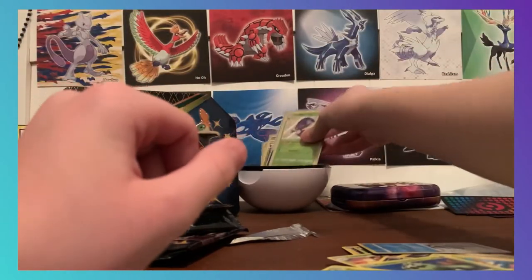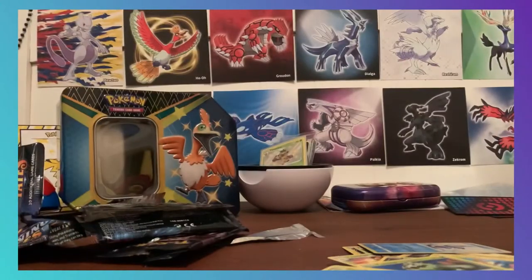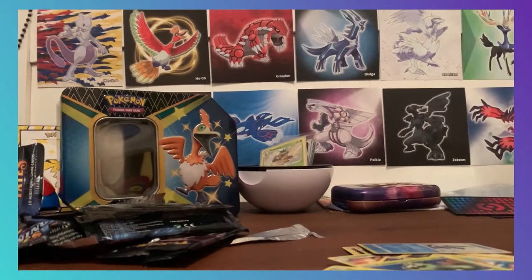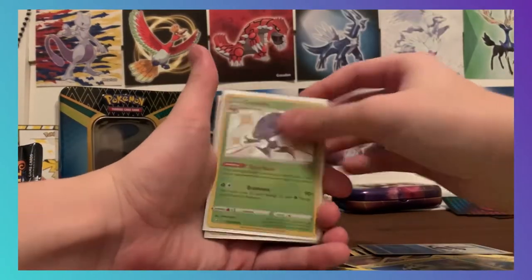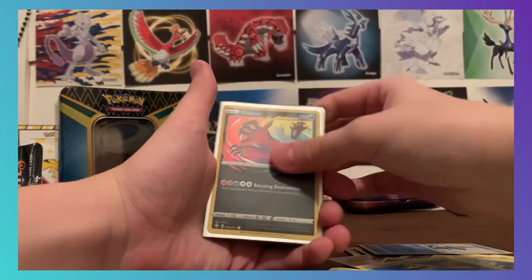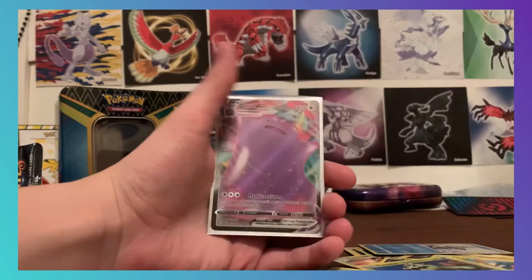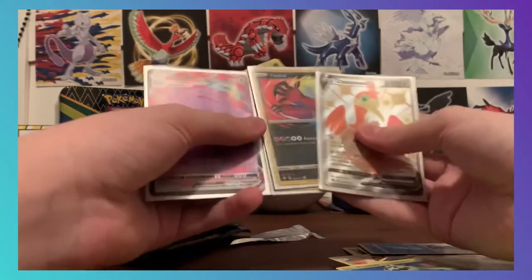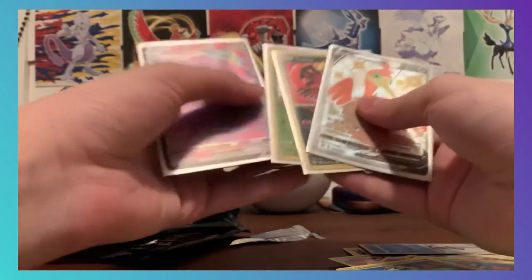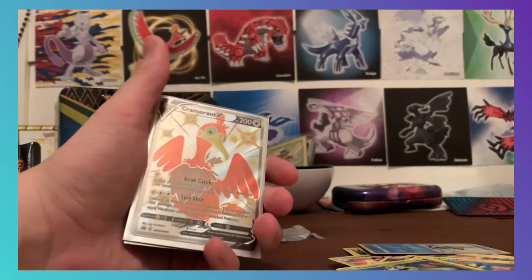Let's do an awesome recap because we pulled some amazing cards today. We got: Holo Decidueye, Shiny Orbeetle, Amazing Yveltal, Cramorant V, Shiny Flapple, and a Ditto VMAX. Thank you guys for watching — Shining Fates is so awesome. This set is so cool, I hope you enjoyed. Goodbye!